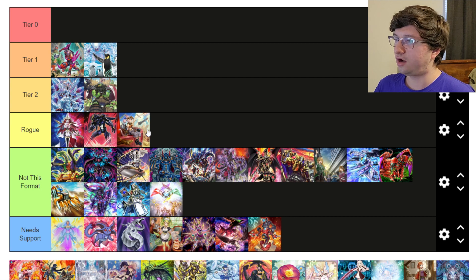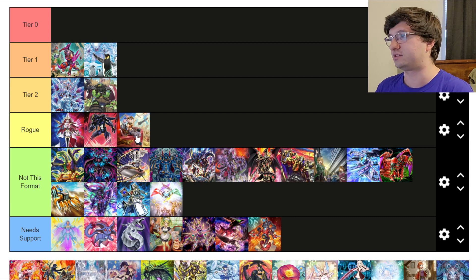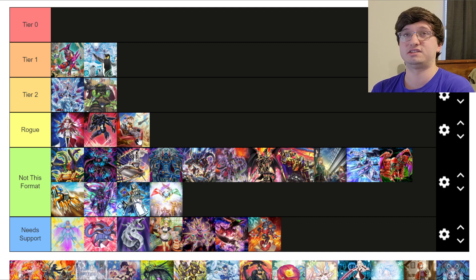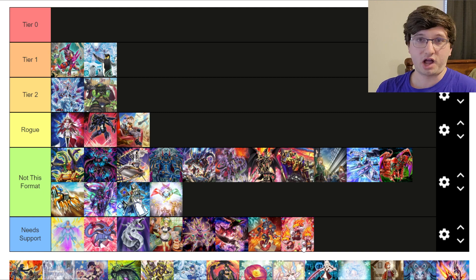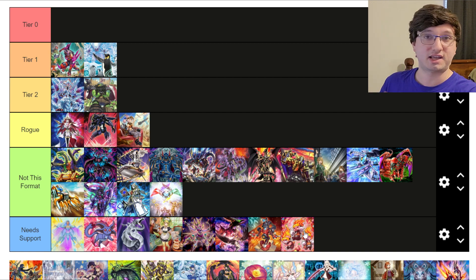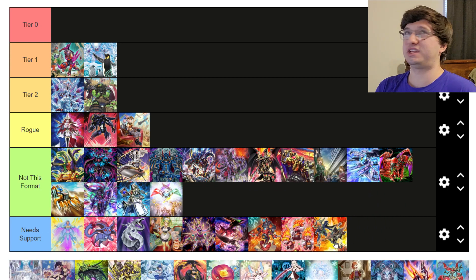Tri-Brigade Spright — I actually think it's okay. The Spright version specifically is what I'm talking about here, not regular Tri-Brigade. It's a deck that's really strong on its own and can run a lot of flex spots to deal with the Kashtira matchup. I'm going to say Rogue. Prank-Kids — if I could make a tier called 'Garbage Can' and put this as the only deck in it, I would. Prank-Kids format scarred me — plus-11 one-card starters, 46 draws every turn resetting the engine, and DPE on top of it. I hated this deck in that format, though I actually liked the format itself.